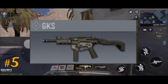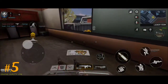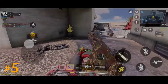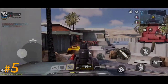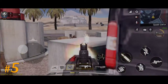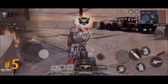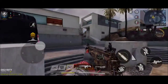First, on number five we've got the GKS. GKS is a great gun — it has great stability and great damage range — but it has a slow fire rate and a little slow ADS speed in my opinion. The slow fire rate kind of justifies it as an assault rifle rather than an SMG, since SMGs should definitely have more fire rate than the GKS has.